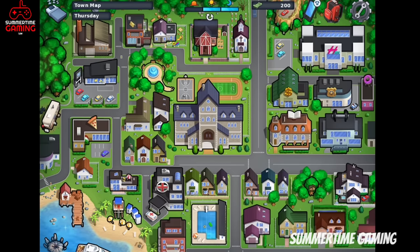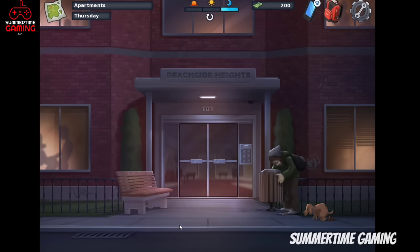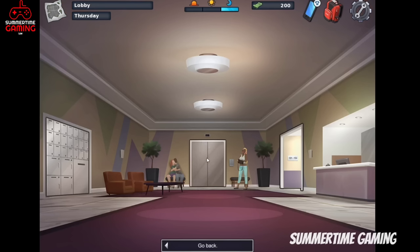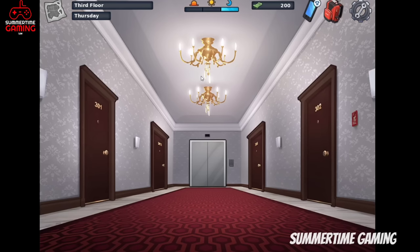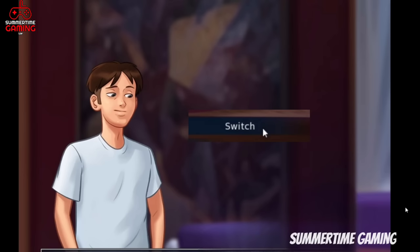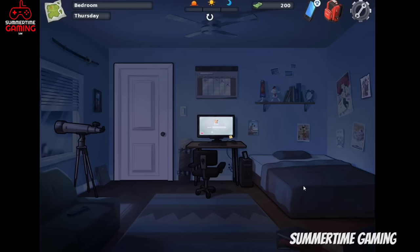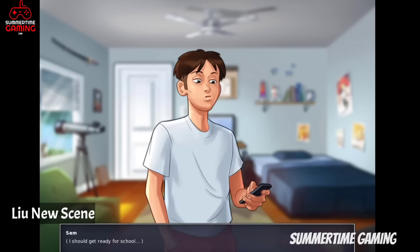Tina will tell you to come to her apartment in the evening. Make it evening, then go to the apartment, go inside, and go to the third floor as she lives there. Go to room 301 and you will see a scene with Tina. You will get a new option for 'switch' — click on it to watch the new scene of Tina. After this, come back and sleep.